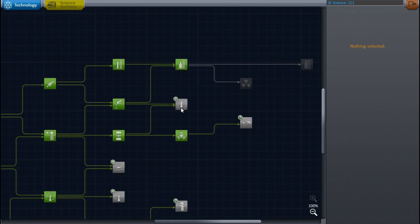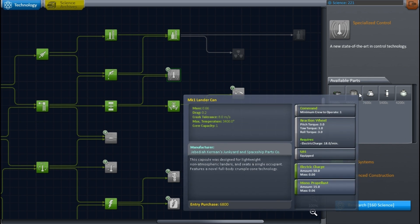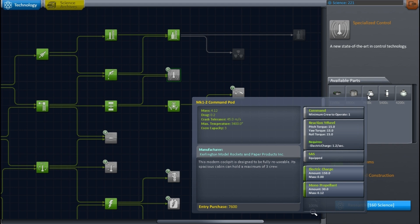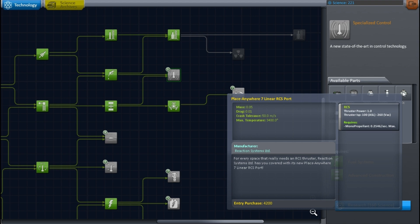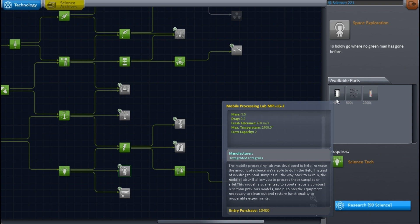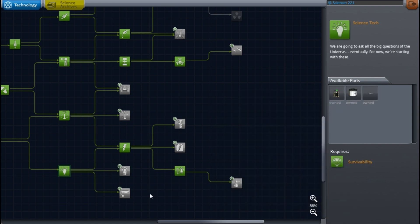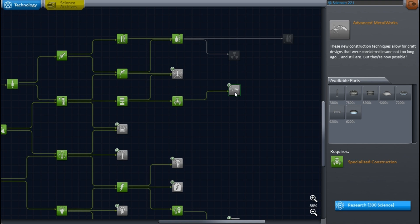It was filled with disasters, but good news — we did get enough science to unlock a new tech. I have a look around to decide what I actually want, and I pick Specialized Control. It gives us bigger command pods that hold three people, so we can hopefully take three times as many experiments. And by unlocking that, we also unlock the ability to go for the atomic nuclear engine, which I want so badly and haven't actually used yet even outside of this let's play. But that'll be for another time.